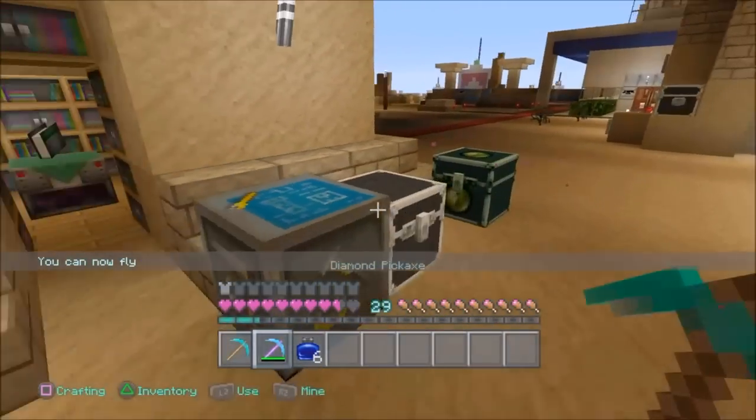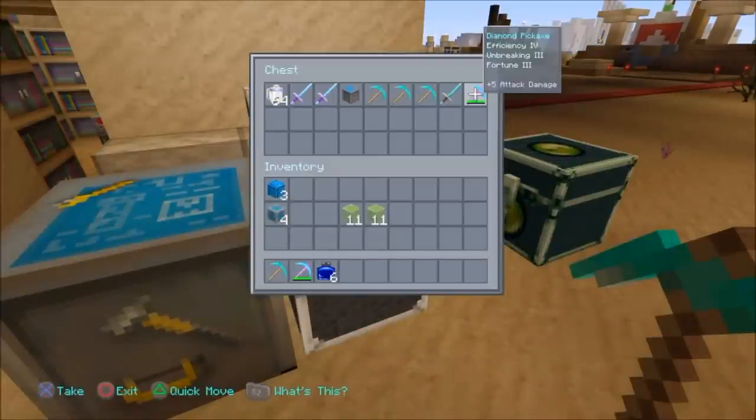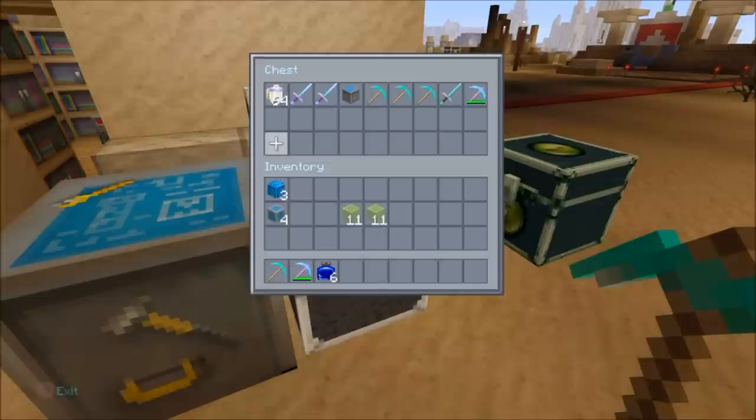You haven't spent your points or your XP. You've still got your axe, and when you look in the chest you have another pickaxe — it is duplicated, guys. You've duplicated your pickaxe. As you can see, it's Fortune 3 as well — it's exactly the same. And I still have my Lapis and my experience points as well, which is absolutely amazing.